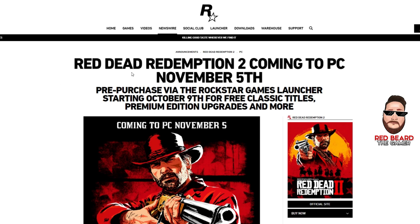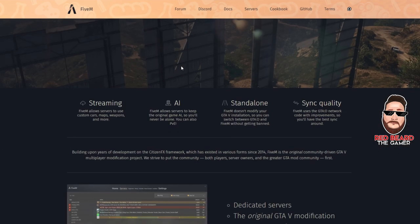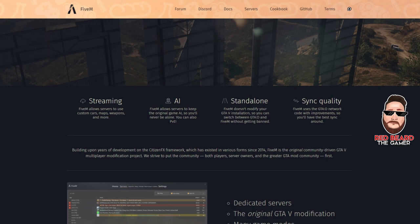I'm going to pull up FiveM in case you've never looked at it. This is where you can download the client onto your PC — it's a modification for Grand Theft Auto 5 enabling you to play multiplayer on customized dedicated servers. You can't get banned because you're not modifying the monetary system for Rockstar's online. It's standalone — it doesn't modify your current GTA 5 installation and you can switch between the two. Servers can use custom cars, maps, weapons, and more.